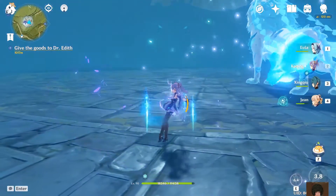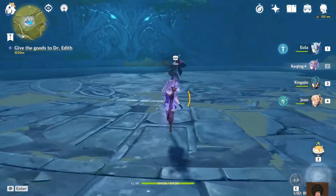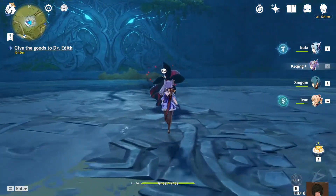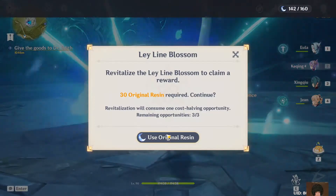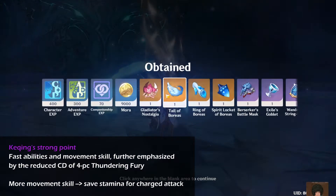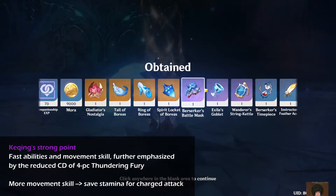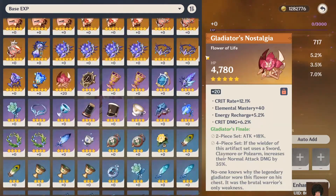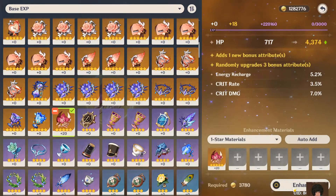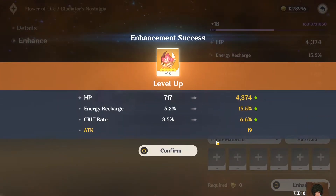The reason I'm suggesting the 4-piece Thundering Fury is not because of the damage — it's more about the gameplay itself. It makes Keqing feel like Keqing, which is her agility. The gameplay is very fast and with 4-piece Thundering Fury it's even faster — it allows more elemental skill usage, which means you can teleport more, get more energy, and do more bursts.